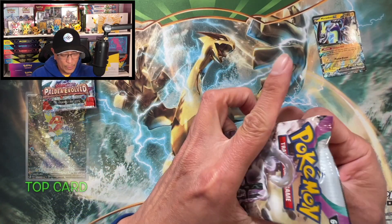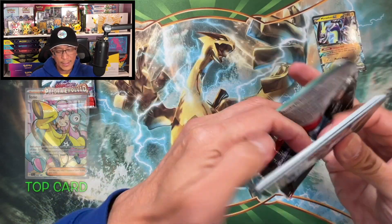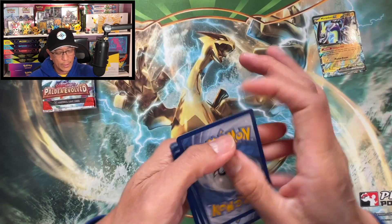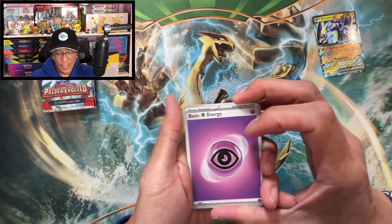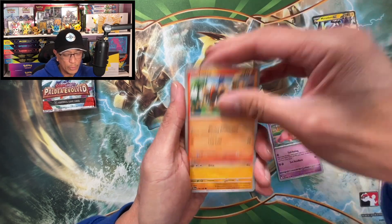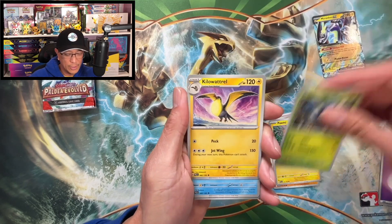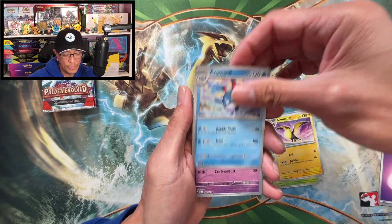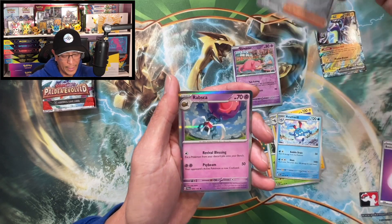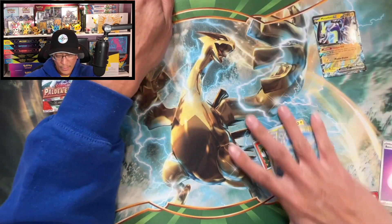Starting with this Paldea Evolved booster pack, let's go. We start it off with your code — good luck with the codes, guys. Here we go: psychic energy, Slowpoke, Litleo, Rockruff, Palmi, Heracross, Kilowattrel, Azumarill, Slowpoke reverse holo, Giacomo reverse holo, and a Arboliva holographic.